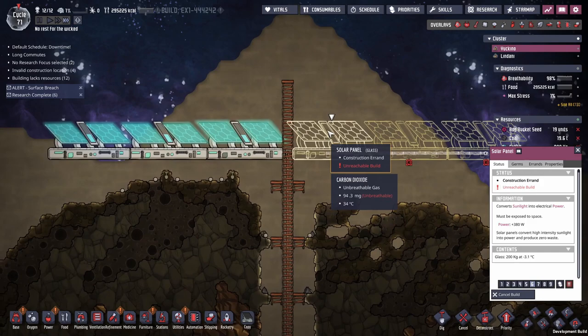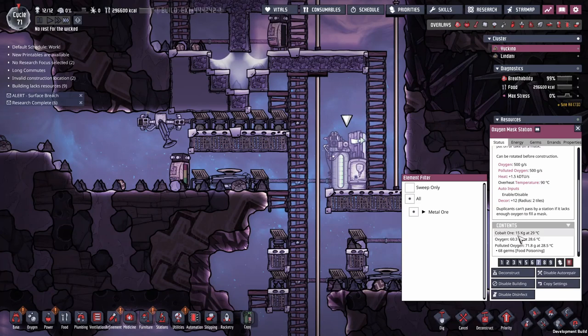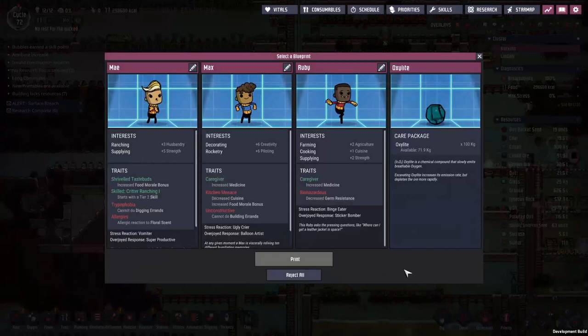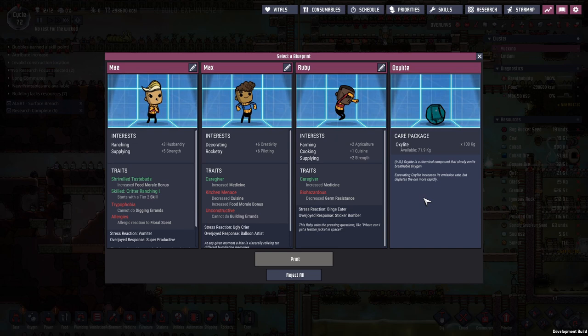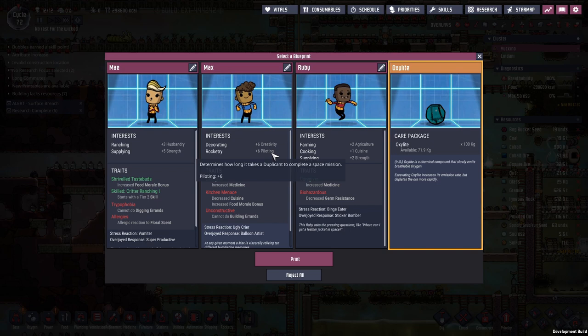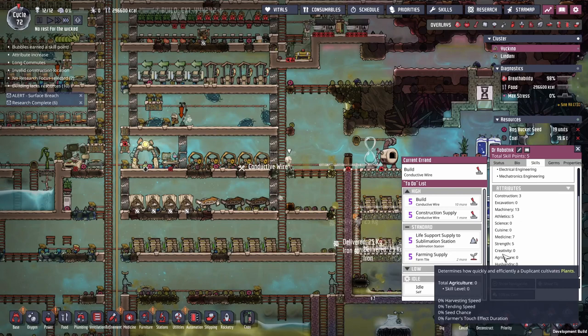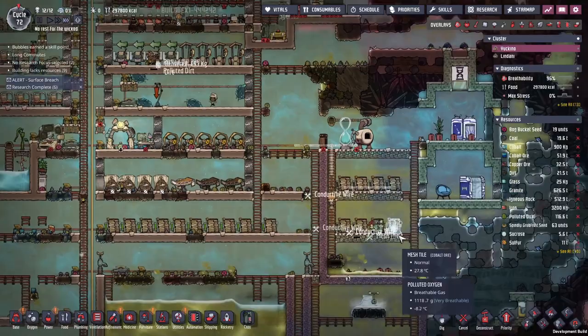The oxygen mask station had an issue - nobody was allowed past because there was no cobalt ore in it, making it an unreachable build. We fixed that. Checking new printables - some have no piloting skill listed in the attributes section. There's no piloting skill listed anywhere in the skill tree for duplicants just yet. I presume they'll patch that in the future. Regarding rocket piloting, if you want a rocket pilot mark 2 you need advanced research, astronomy, rocket piloting, and rocket piloting mark 2.